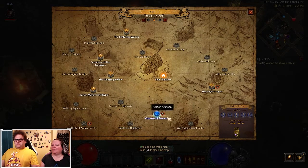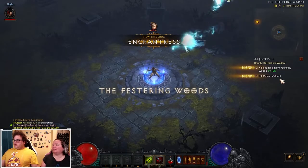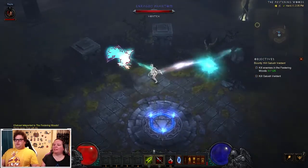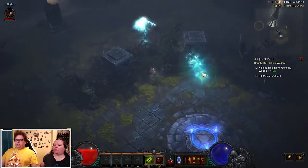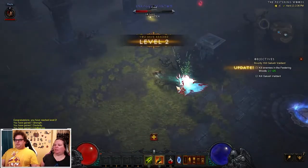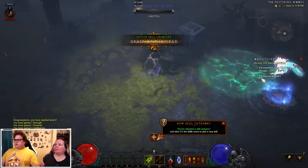We're going to start in Tristram — it's the starting area. You can teleport anywhere there's a waypoint. I have to kill 125 enemies here and then there's a special enemy to kill. Everything should be pretty easy right now. I only have two abilities — poison dart and a melee stab ability, which is not great. Now I have Grasp of the Dead: ghoulish hands reach out from the ground slowing enemy movement and dealing weapon damage.